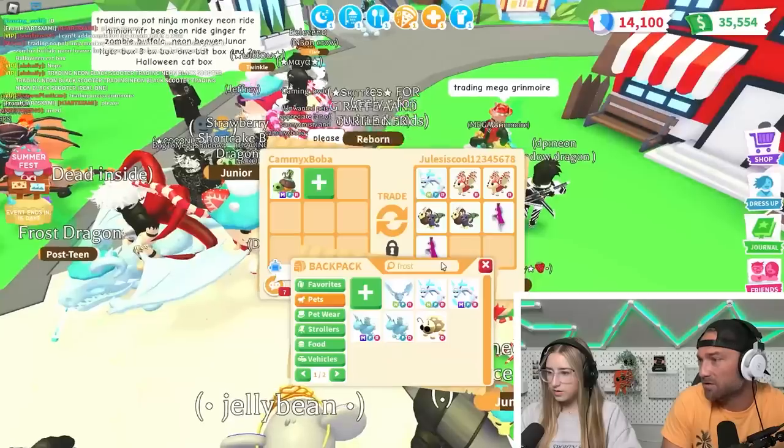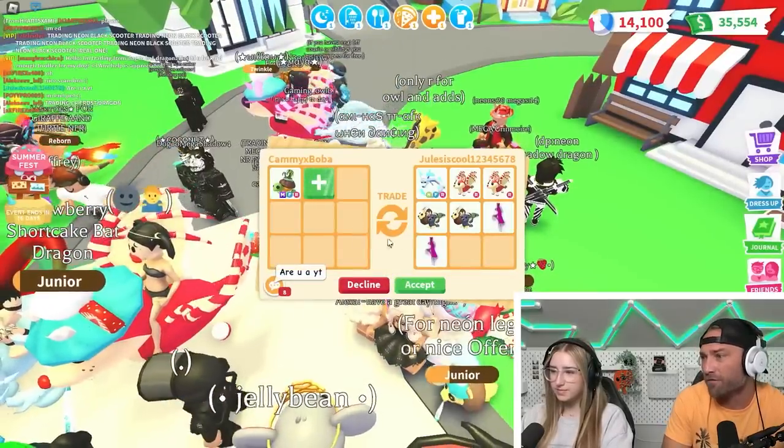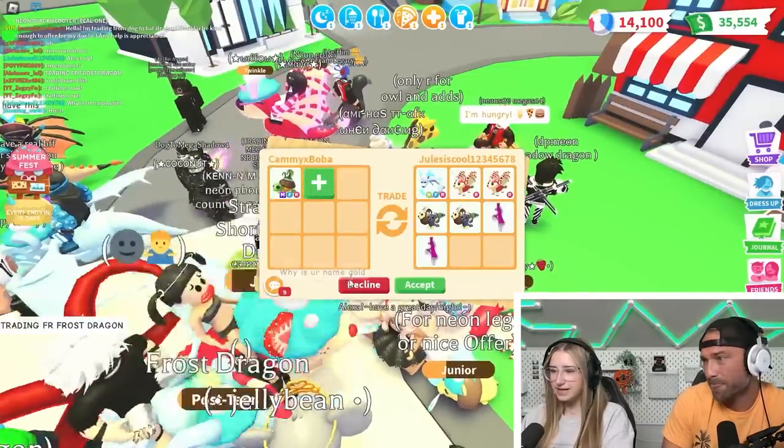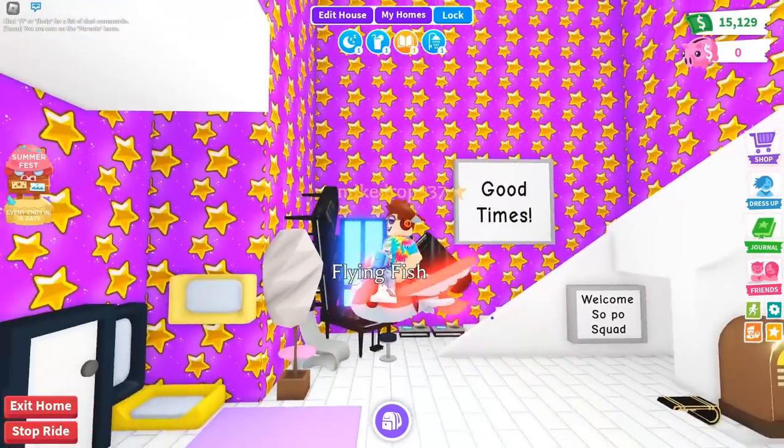That's a good start there — you got a neon in it, but you could use another neon. The strawberry bat — I mean, that's a good offer, but not for the mega. So you're going to decline. We got a lot of good offers, Cam. I know it's one of your new favorite pets. And guys, like I mentioned at the beginning of the video, I'm going to be giving away a mega flying fish. Here's what you got to do: leave your username in the comment section, subscribe, like, and comment — spam it, put it in there a bunch of times, and I'll be giving it away to one lucky person. Look at this bad boy — it's so cute. We appreciate all your support. Check out SOPO Squad Family on YouTube. We'll check you next time. Bye.